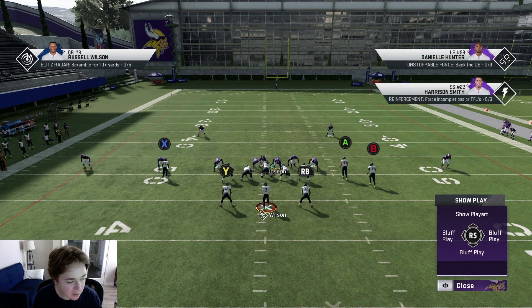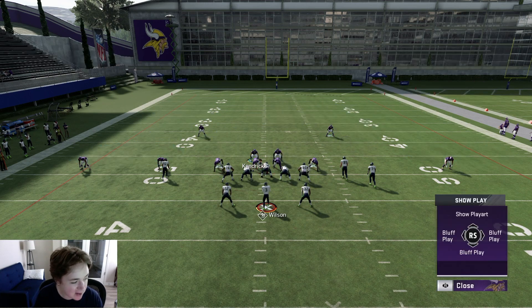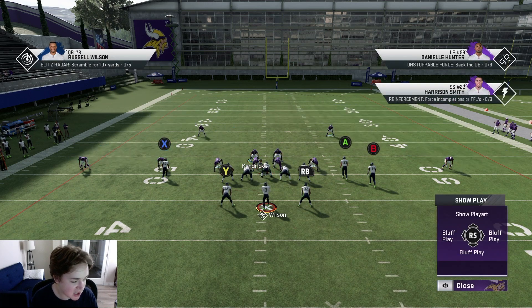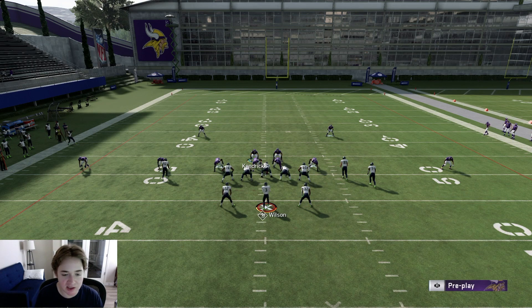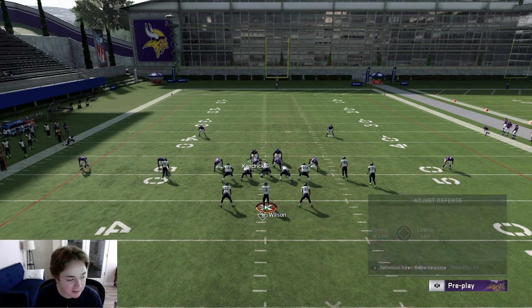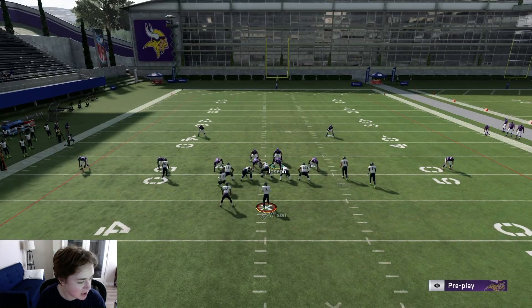With the d-line, I'm going to go ahead and slant down - slant inside - so that I get those better sheds. Daniel Hunter got an instant shed but just got picked up by the running back, which will happen. So if you see him chop blocking you every play, just go ahead and put one of the players on a spy - simple fix.